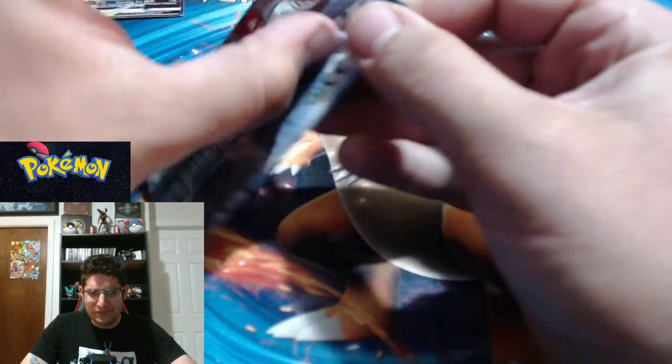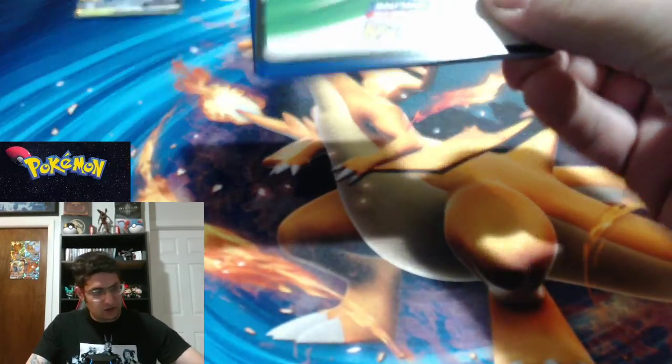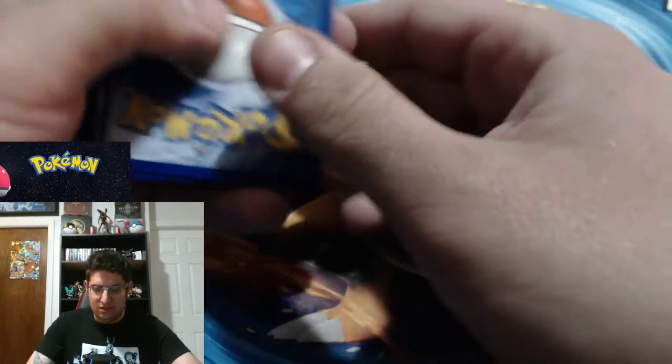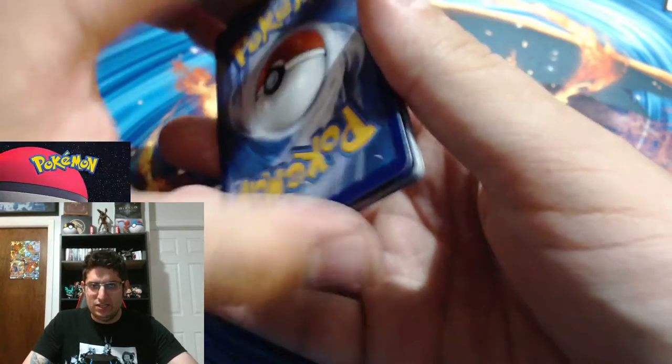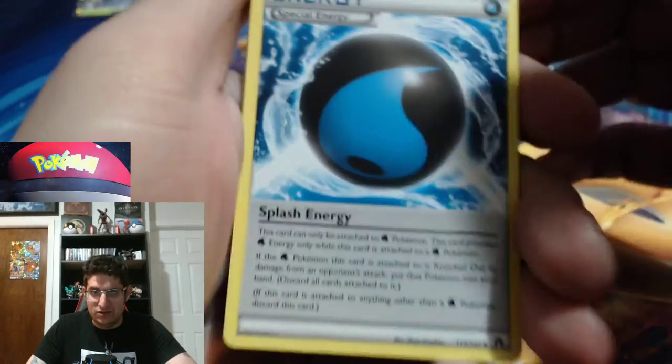We'll do the Sun and Moons last, we'll do the X and Ys now. I don't know the card trick for X and Y — I think it's three cards. We'll try three, but I'm not too sure. That broke open very easy for a Breakpoint. Let's see. There are code cards too, so grab yourself a code card for an old set. If there's a Guess the Energy game, I'll say Fire. So there's an Energy, a Special Energy — Splash Energy. Okay.